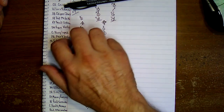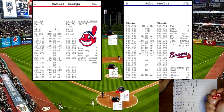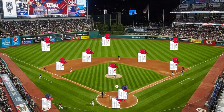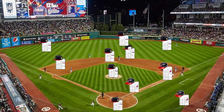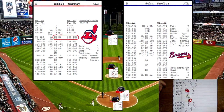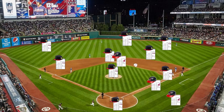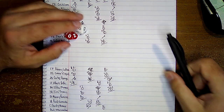Still 3-1 Cleveland. Bottom of the sixth — John Smoltz has a fatigue rating of seven. Borrega up — 106 off his card for a righty, a ground ball single to center field. Albert Bell up — 458 off his card against a righty, will be a pop-up to second base. Eddie Murray up with a man on — rolls a 110 against a righty, a hard grounder to second base. Hard grounder with a man on first — double play, runner out at second, for the second and third out. End of the sixth, still 3-1 Cleveland.